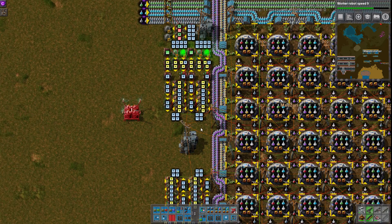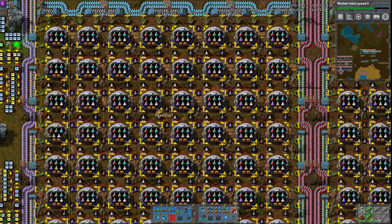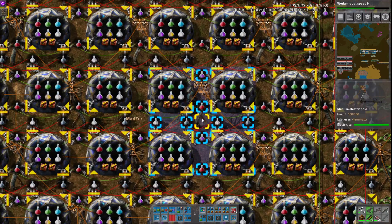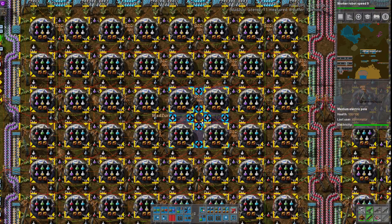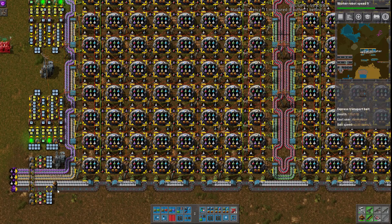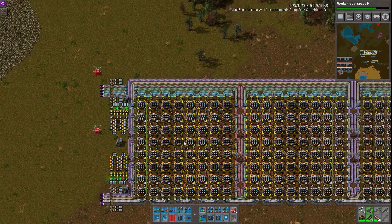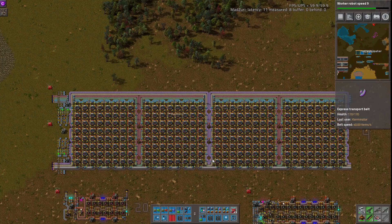Yeah, they have four input and four output inserters for the center labs, and each stack filter inserter cycles. So yes, they cycle between the two, so you can have eight packs total, but there's only seven packs in the game, so we have a spare belt down here that I'm guessing is here for symmetry, which is fine. It looks really cool as well.